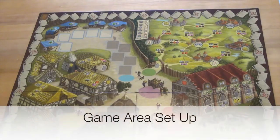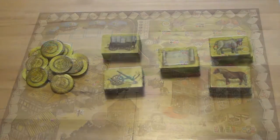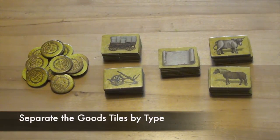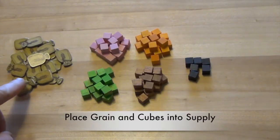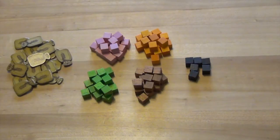To set up the game of Village, first set up the game area. Place the game board in the middle of the playing area. Next, form a general supply of coins and also a general supply of goods tiles. Separate the goods tiles by type into wagons, plows, scrolls, oxen, and horses. Also place the bags of grain, the four types of influence cubes, and the black plague cubes in a supply.